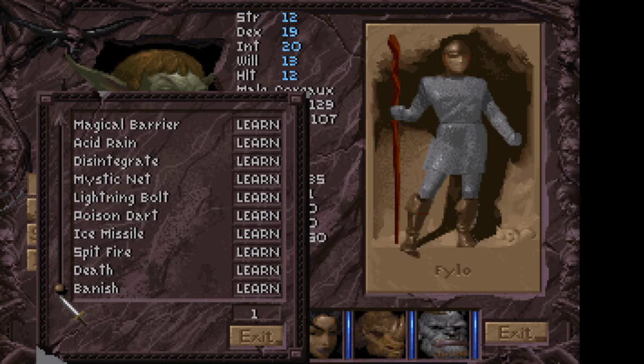I think we could actually go for more offensive magic. Last time we took the Fireball spell, so maybe going for Lightning Bolt — actually let's take the Magical Barrier, it's a pretty nice buff to have a little bit of extra protection for everyone.